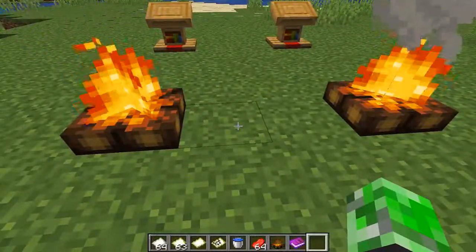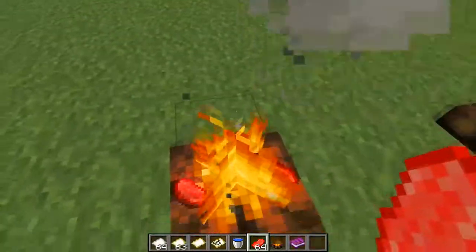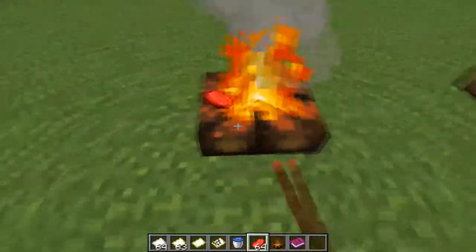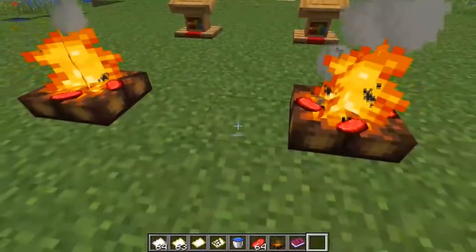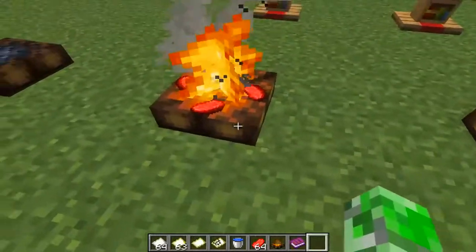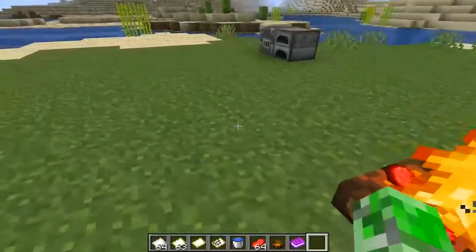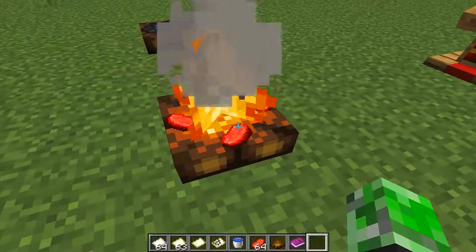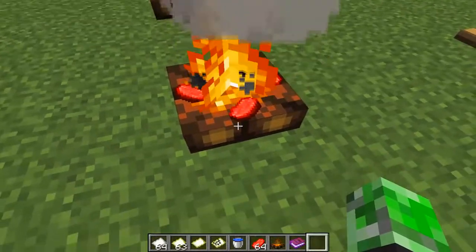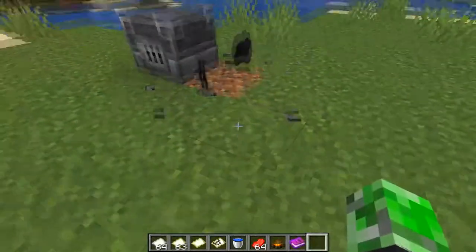Campfires are pretty cool and you can also cook your food on them. You don't need to use a furnace — it's actually the only way you can visually see something on top actually being cooked, rather than inside a furnace.